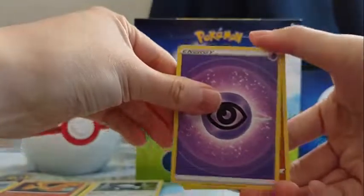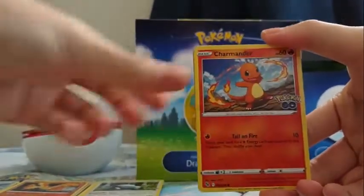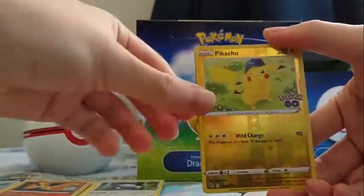We've got Psychic Energy, Pupitar, Charmeleon, Auratos, Onyx, Charmander, Bidoof, Wimpod, Pidove, Pikachu, and Tyranitar.